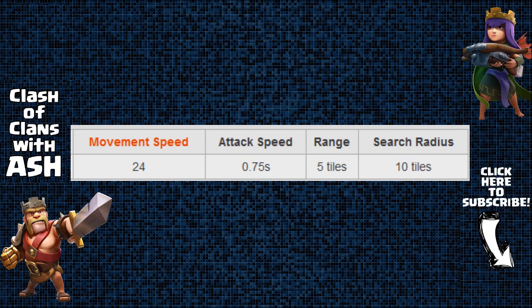For example, a level 40 Archer Queen can take out a maxed out cannon in 3 shots, while that cannon can only attack her once per second. That means the Archer Queen takes only 2 hits from the cannon while she destroys it in 3 quick hits, taking about 2.25 seconds total.